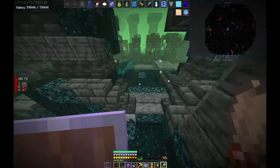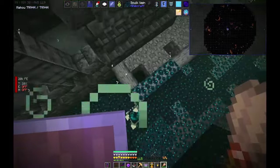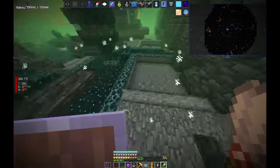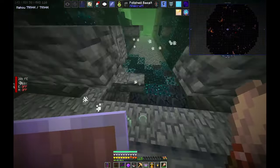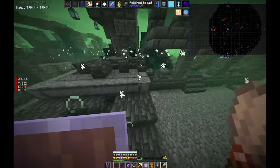So yeah, make sure you're in an Ancient City and make sure you're looking through these ridges — these smooth basalt, polished basalt ridges — because that's where the suspicious clay spawns.